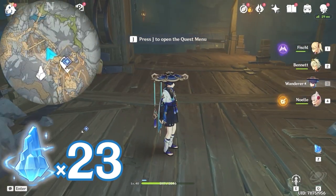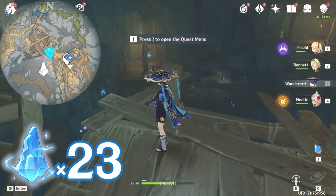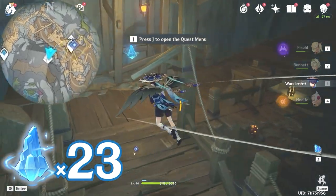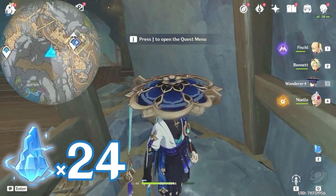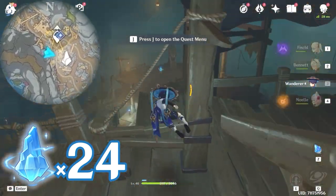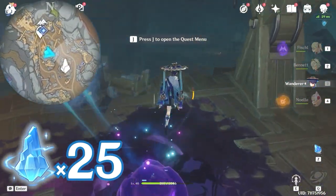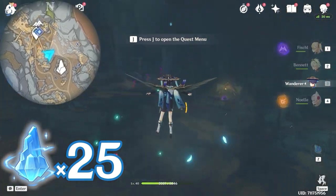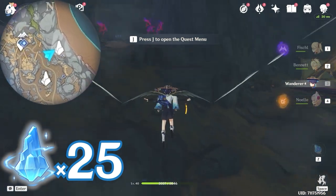Turn towards southwest, bottom left on the minimap. Come to the edge here — you will see there's one near the post. Then let's head towards southeast, bottom right on the minimap. You will see this one floating on this deck. From here, let's glide towards northeast, upper right on the minimap. You can see this one up there.